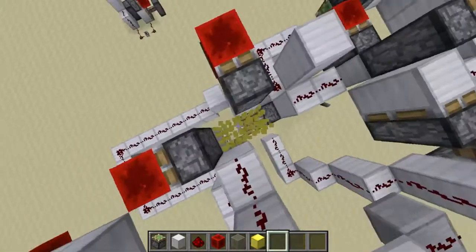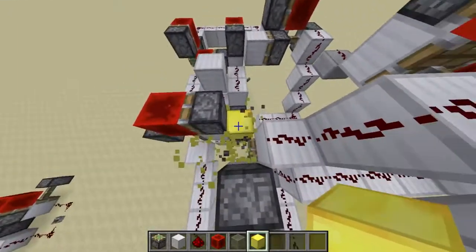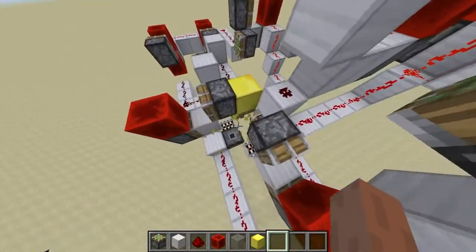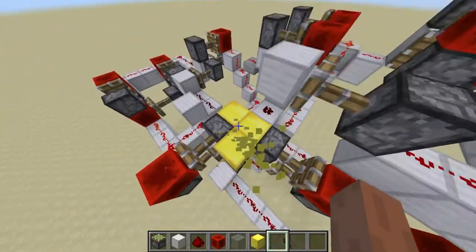In this contraption we only have one single piston facing upwards — and that is this one. This piston facing upwards will transport these three blocks up at the same time. The redstone would of course not normally manage that, but we can see all three gold blocks have been transported up.